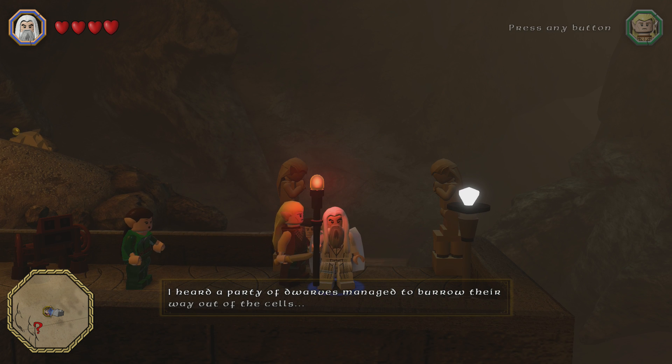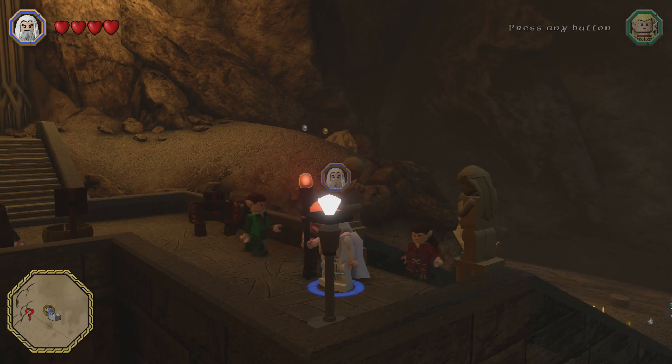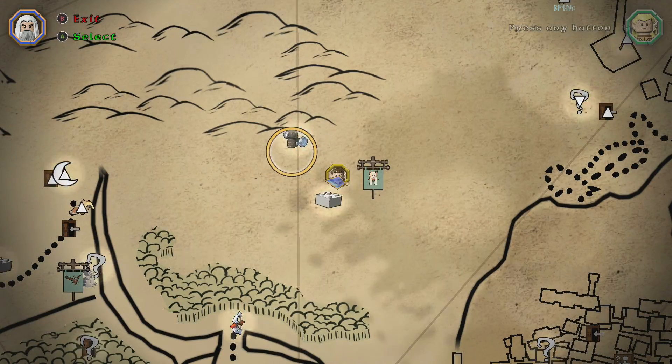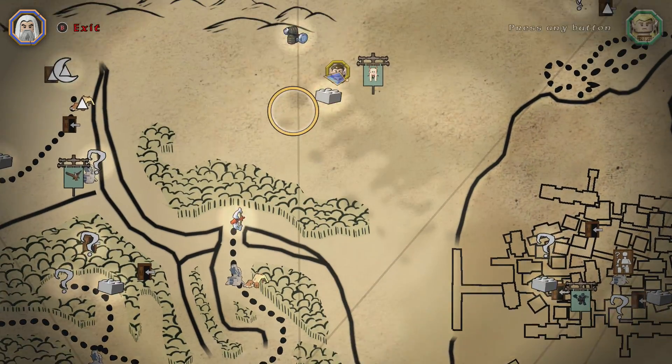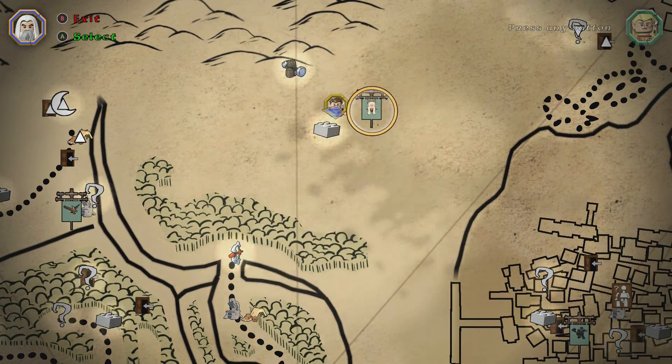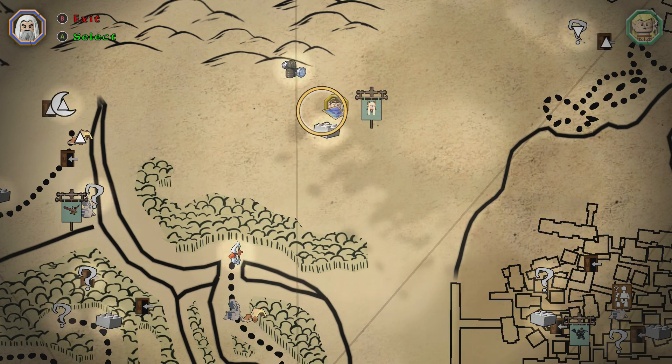I heard a party of dwarves managed to borrow their... What's happening, everybody? Jay Shockblast here. We are still in Thangel's kingdom, as you can see up here. And right there, you can do the barrel out of bounds.